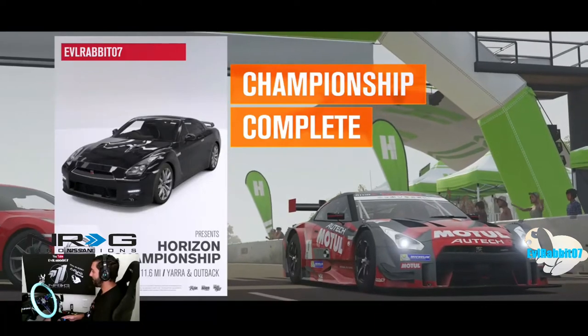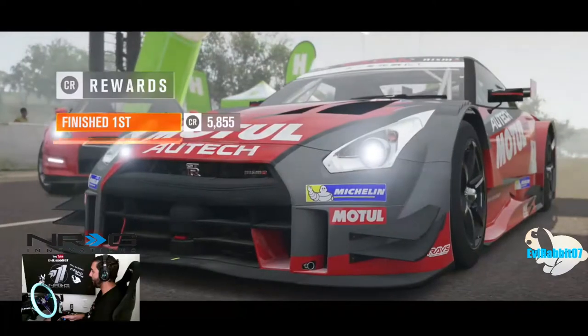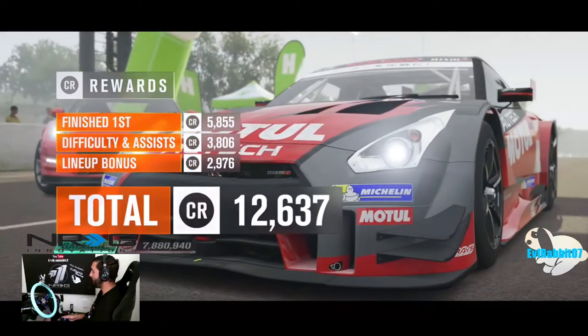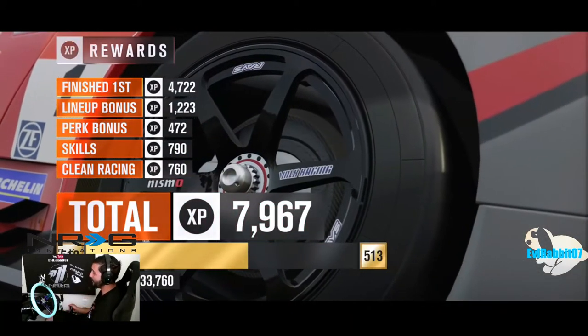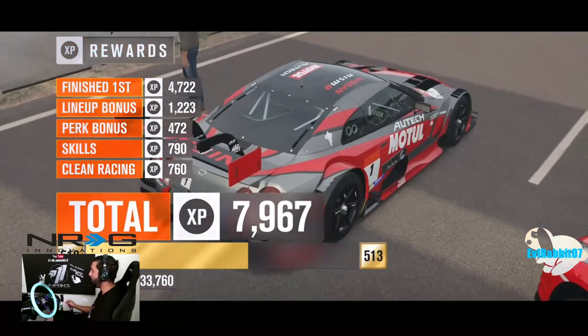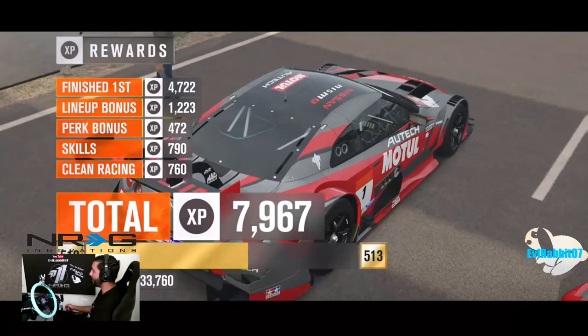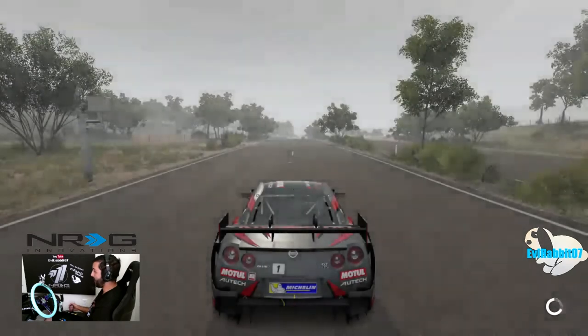Win a championship in the Nissan to win the Horizon Edition S15! I believe I have one or two of those — I may have sold some — so now I have two again. That is the quickest Forzathon! If you want to see more grip racing, comment below whether it be on Project Cars, Forza Motorsport 6, or Horizon 3. I'm enjoying grip racing recently. Follow me on Facebook, Twitch, Twitter and Instagram — links in the description. As always, thanks for watching — I'm Evil Rabbit and I'm out!